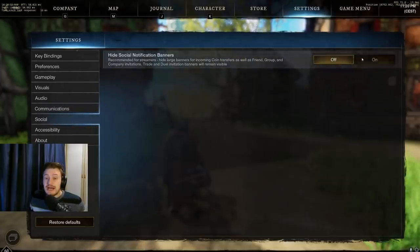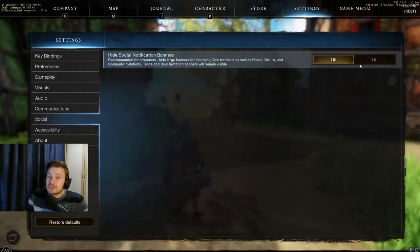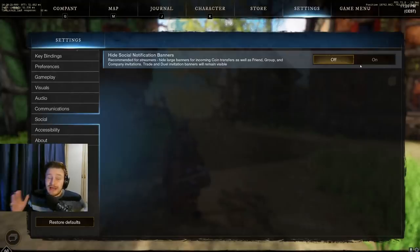The social tab is basically about hiding the social notification banner. So if you're doing a solo grind on mining or similar solo-style gameplay, you can turn these off so you won't get friend invites, group invites, etc. Any streamers or content creators out there — that's a good one to turn on when you are recording or live streaming as well. The option is there for every player.